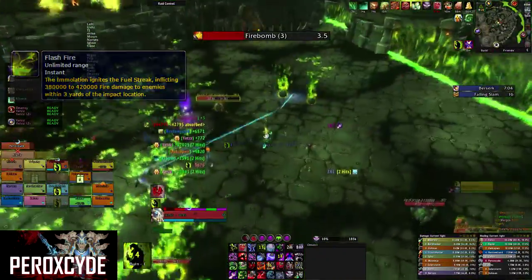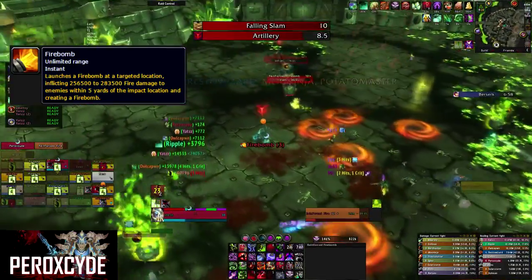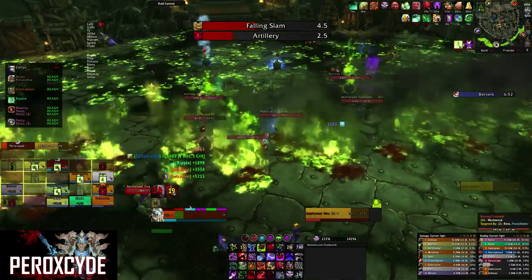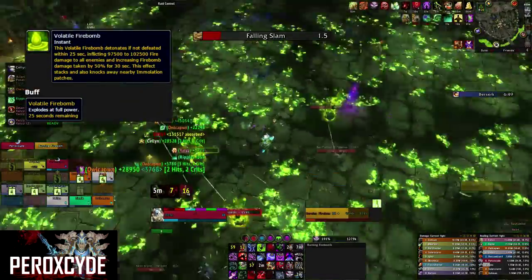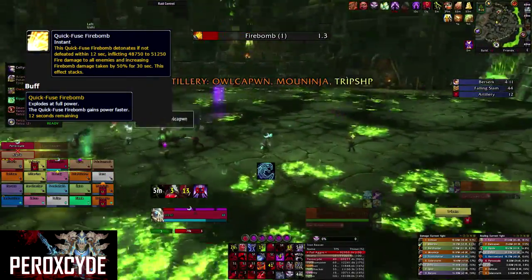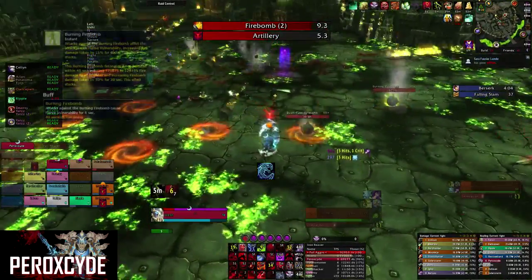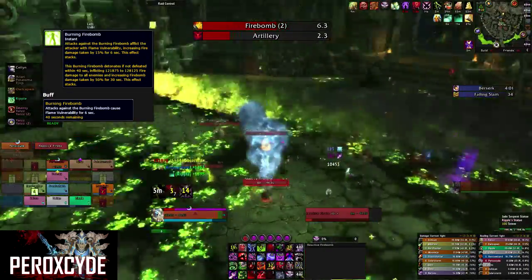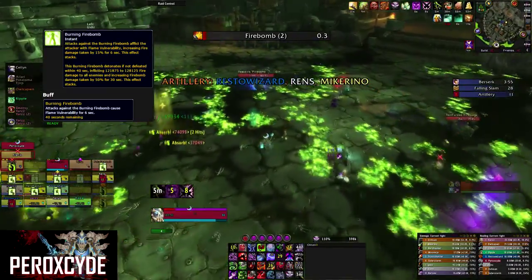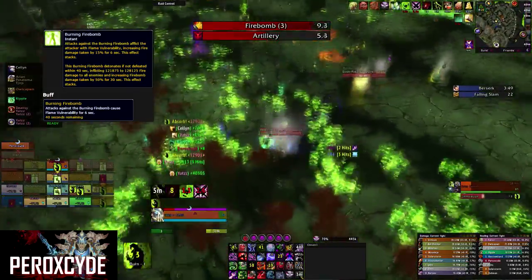The main ability during phase 2 is Fire Bomb, the same as phase 1 but with different bomb types. The first are Volatile Fire Bombs. The second are Quick-Fuse Fire Bombs, which detonate within 12 seconds, so DPS them down immediately. The third are Burning Fire Bombs — attacking these inflicts Flame Vulnerability, increasing fire damage taken by 15% for 6 seconds. This effect stacks, so they need to be DPS'd down.